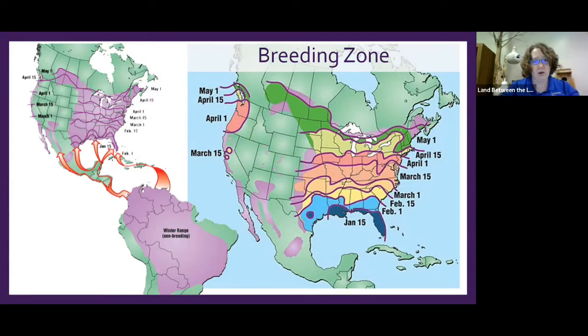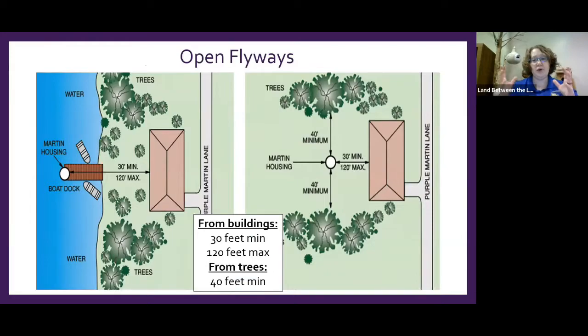Do you have the right habitat? Martins love water — a lot of their food like dragonflies are water animals — but they don't need it. If you live on a lake or pond and have a dock, you can stick your martin board on the end of the dock and they love it. Even if you live in the city you can still put up a martin house. They do have very specific requirements: a minimum of 30 feet from a human dwelling — house, garage, boat shed, outhouse — and a maximum of 120 feet.